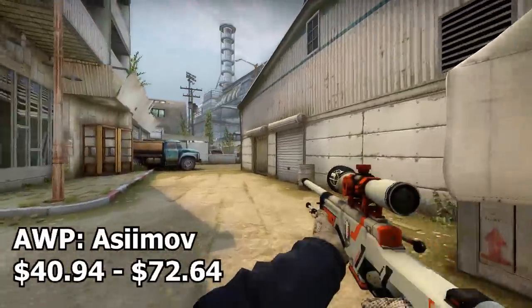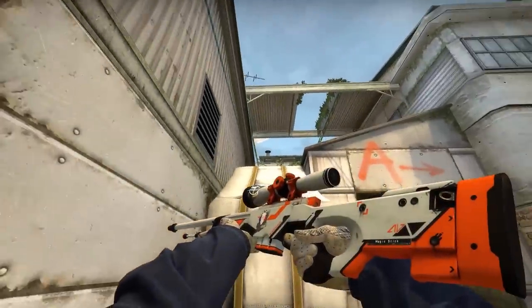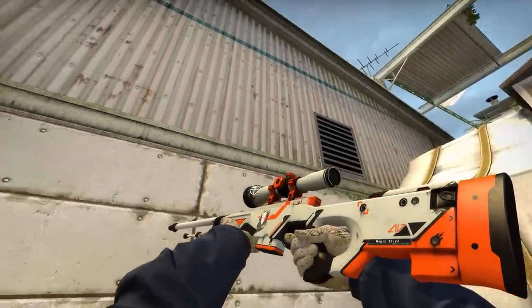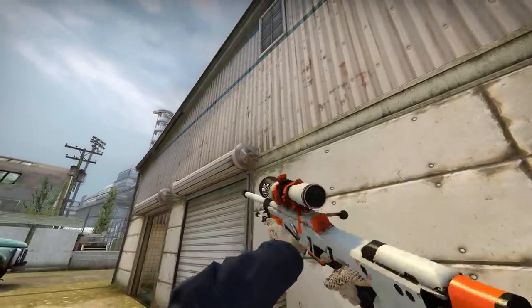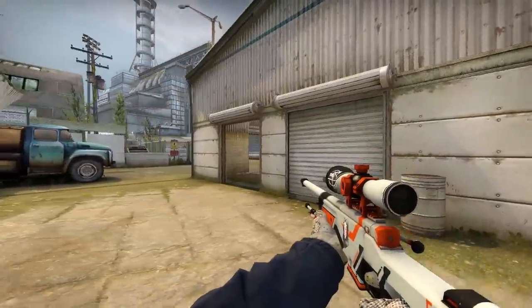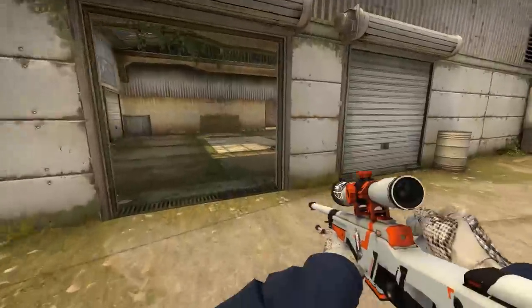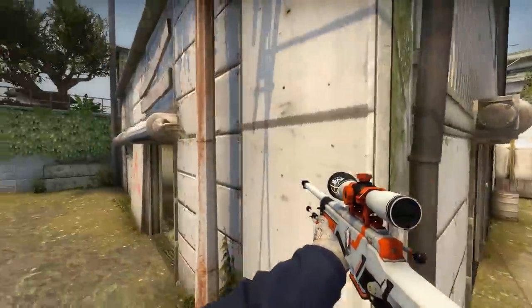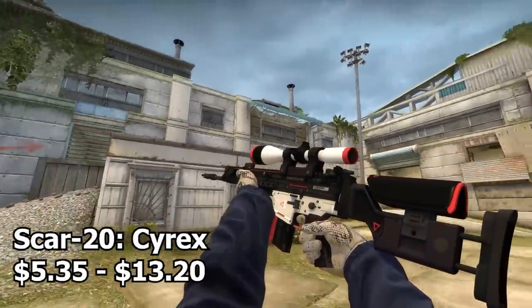Next up we have the AWP Asiimov. Much like the M4 Asiimov, it's not too expensive — more of a medium tier skin. It's one of the better looking overall white themed AWPs in the game, and it has accents of orange and black that accentuate it and take it to the next level.